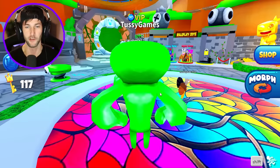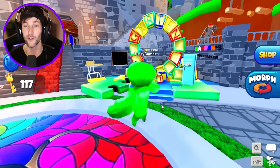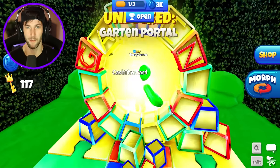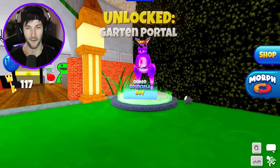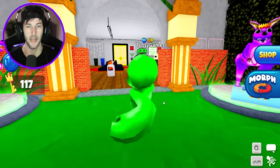Jumbo Josh is absolutely free — you can unlock him right in front of the portal, and he is what we need to open it up. Our first time going into the Garden of Bam Bam portal. Bam Bam's at Bambolina's kindergarten garden. Queen Bouncelia is part of the update, but she is a game pass.